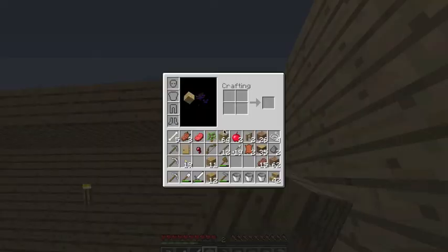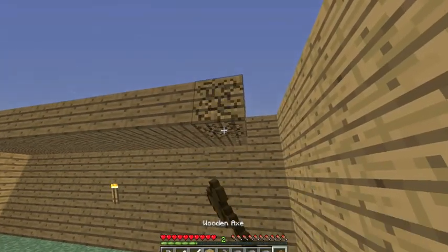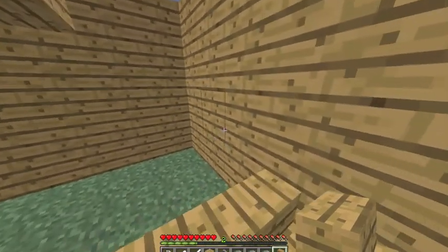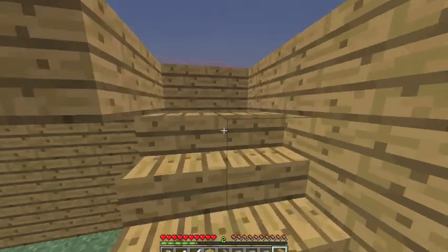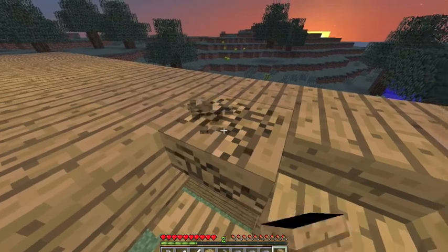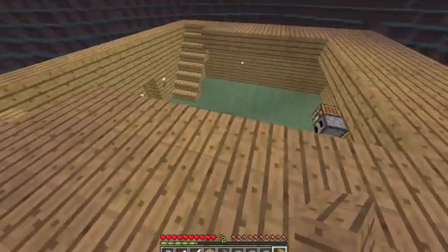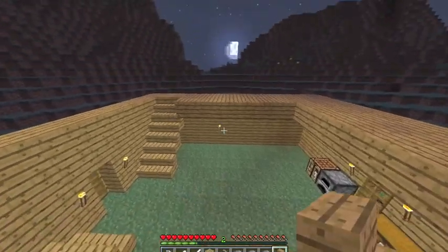I'll go and destroy this now. A nice piece — two pieces of wood. So then we go like that, like that, and like that. There we go. So we go up here, there'll be a fence along here, then we'll go here. We'll go along here and go through to the middle.